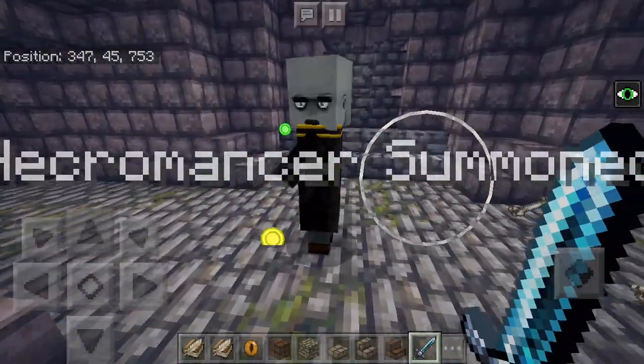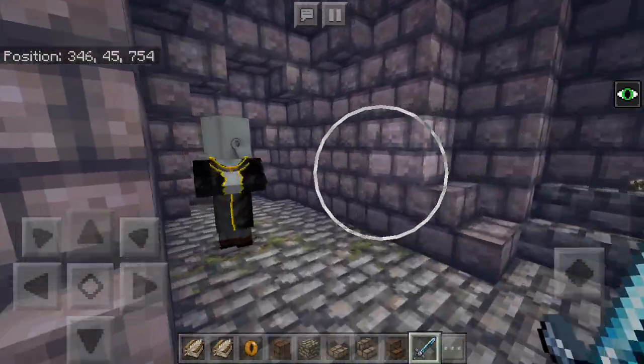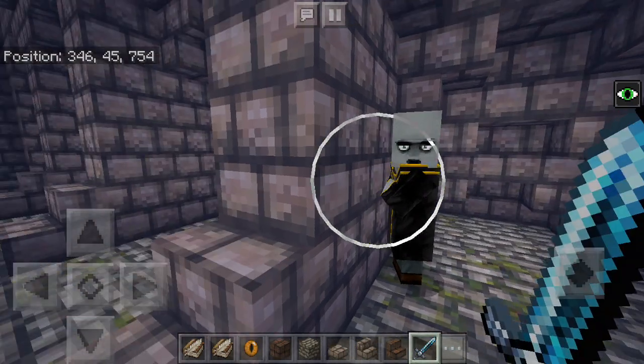The necromancer is summoned. The quest book states that this is the necromancer's lair — he's made his home in this crypt and he's started reviving the dead, as you saw there, and all the skulls were missing.